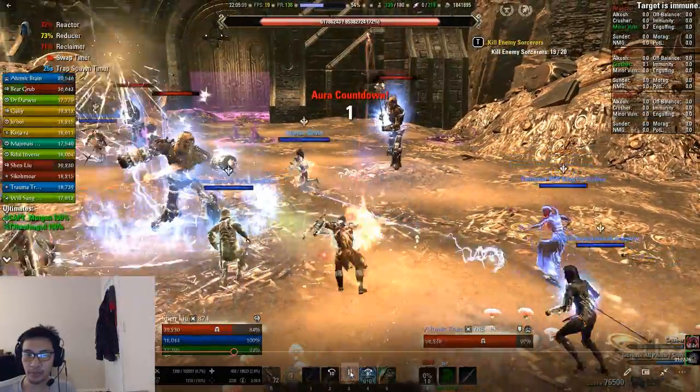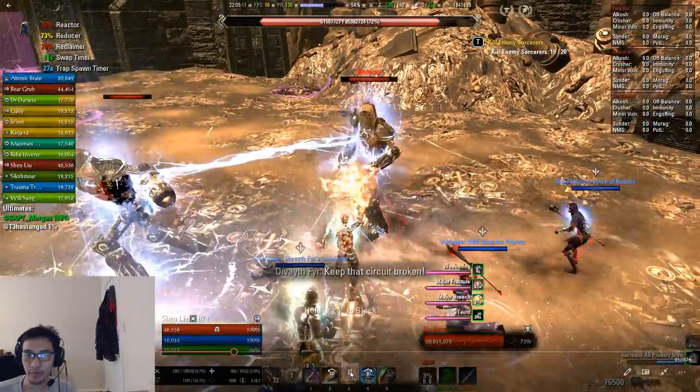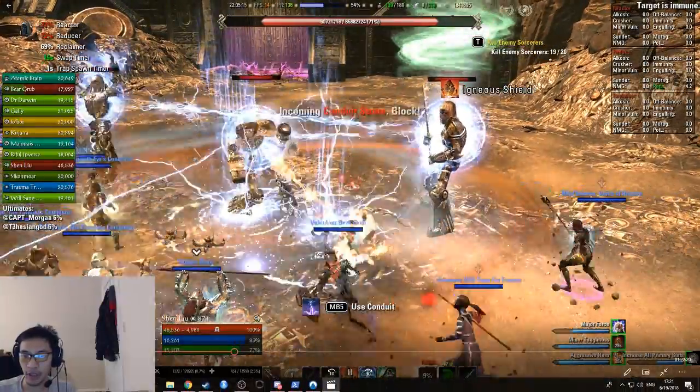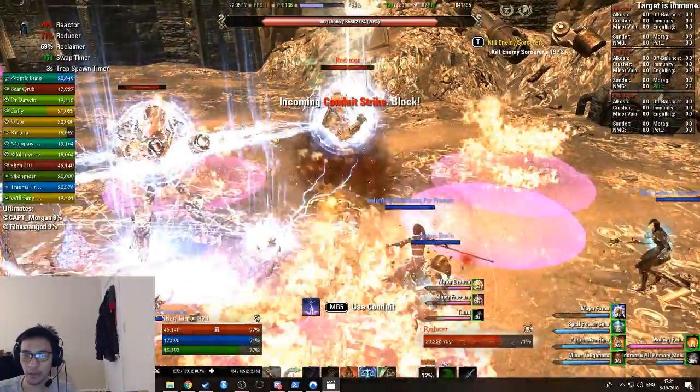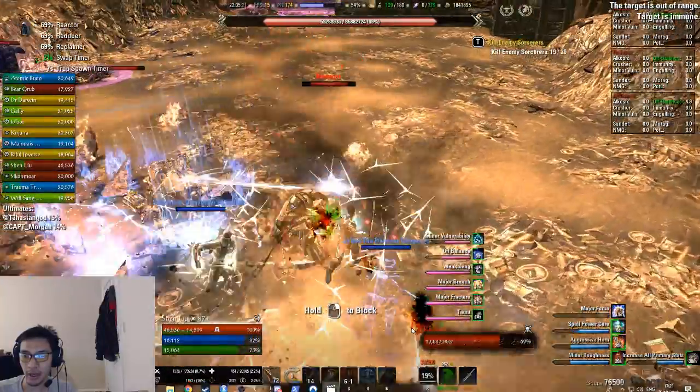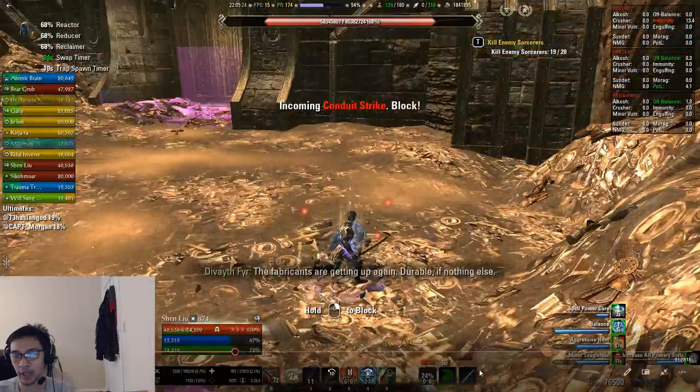The tanks bring the bosses into the center. Once all three are connected, the group drops Desto ultimates. All three bosses are stunned simultaneously, then the tanks move them back to their respective sides to continue the fight.